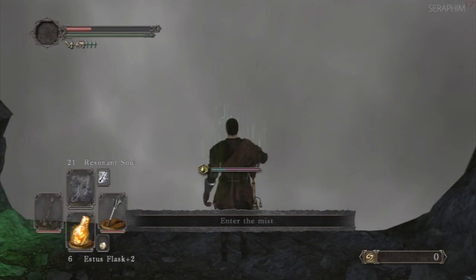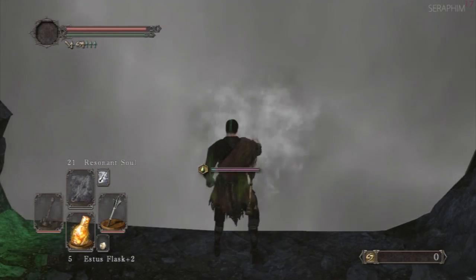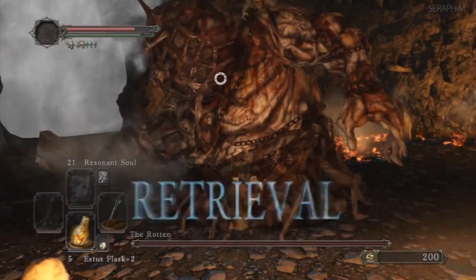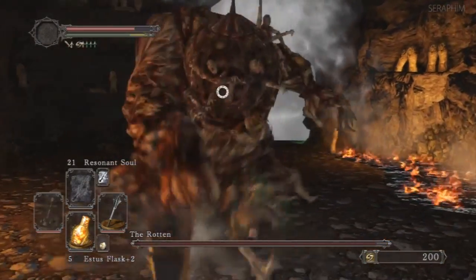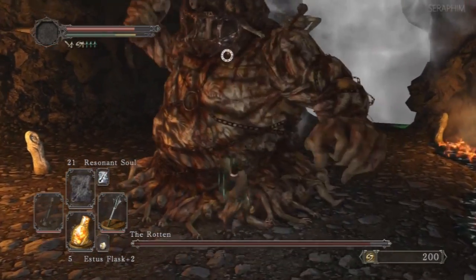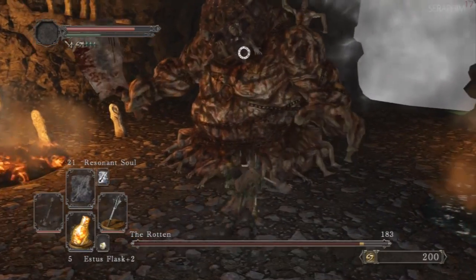I had a mishap in recording here. For some reason my capture card failed on this particular fight, so the fight with the Rotten you're about to watch is actually on New Game Plus — I had to use an Ascetic. This is going to look like a much different fight because his health is considerably bigger, he does a lot more damage, and my weapons do not do anywhere near the damage they would have done in New Game.